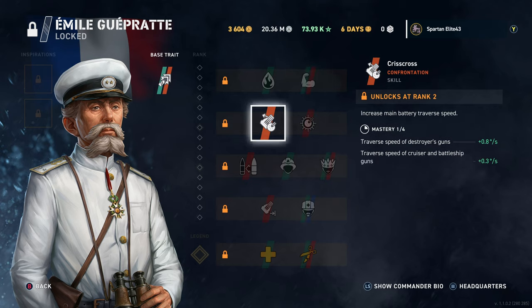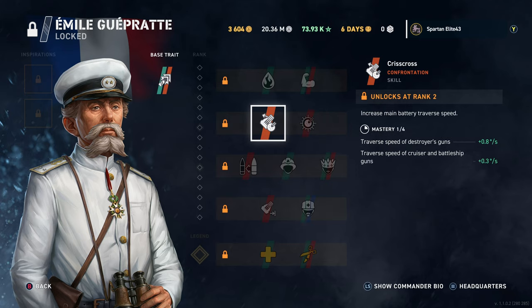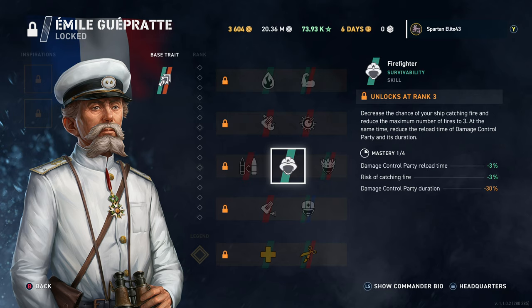For the brawler turtle build we take Brawler, then Crisscross for gun traverse, then Porcupine — which improves range, precision, and dispersion of your secondary batteries. If you're doing a brawler build this is essential. On Second Thought for shell switching when batteries are fully loaded — very useful when you need to swap from AP to HE to deal with a destroyer. Then for the next slot we're going brawler turtle build all the way.